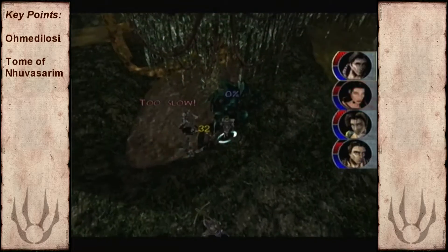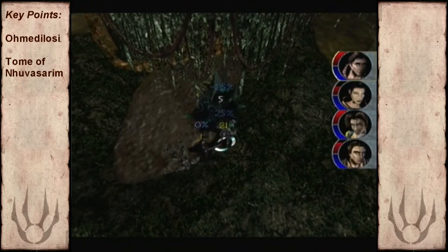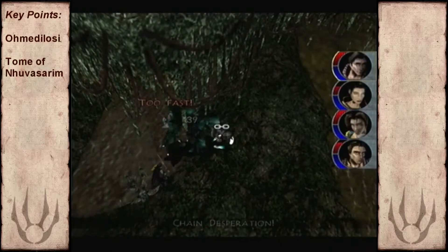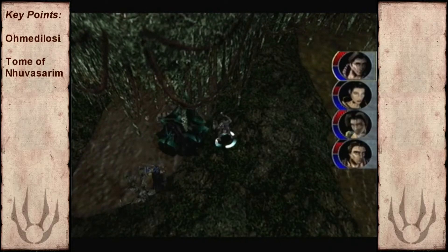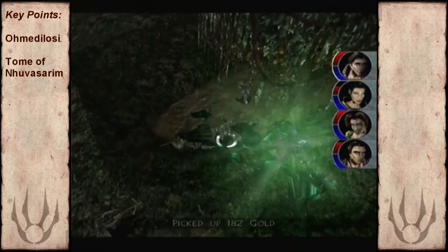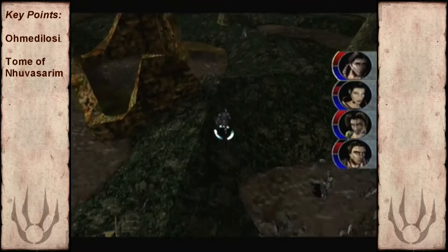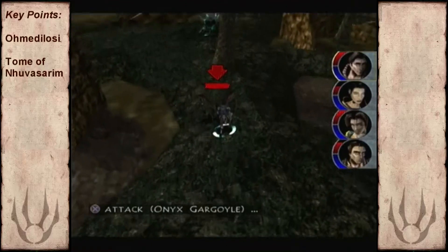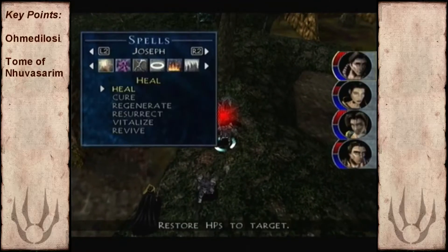If you recall our first visit here, the boss was the one statue. And now we have a whole army of them. But not to worry - you're so powerful at this point they're not really much of a threat. Just keep Joseph and Jakob with two hammer-based weapons and they shouldn't give you too much trouble.